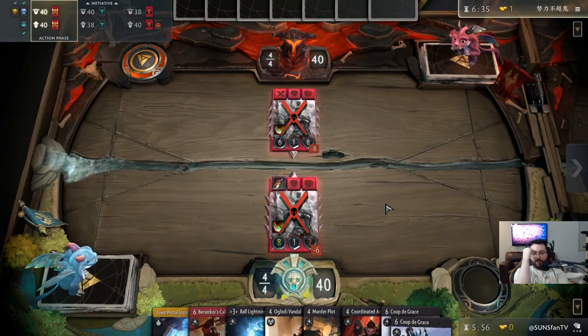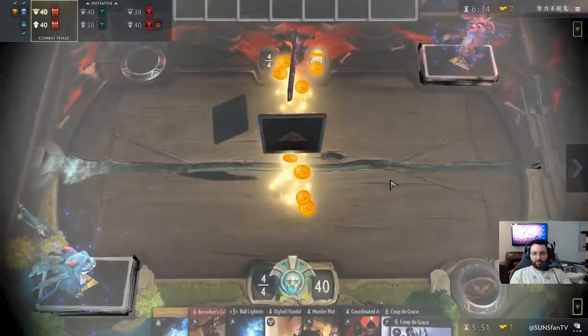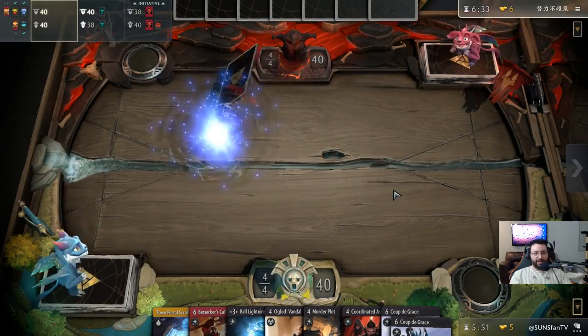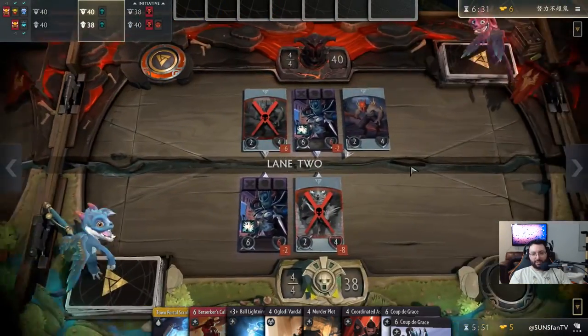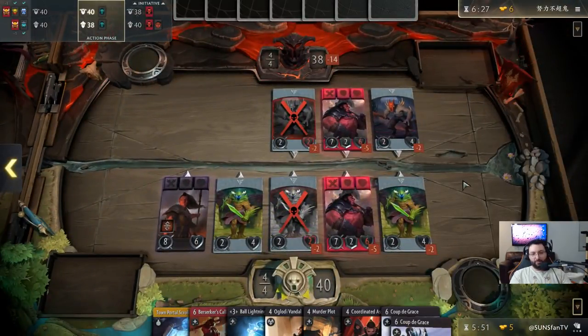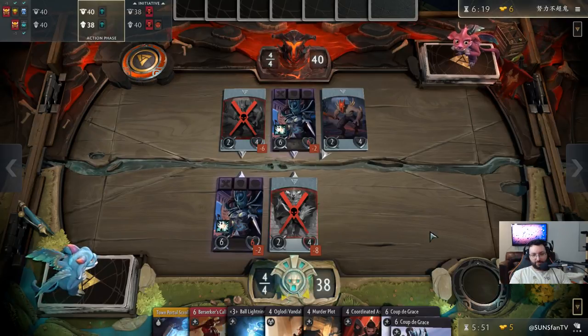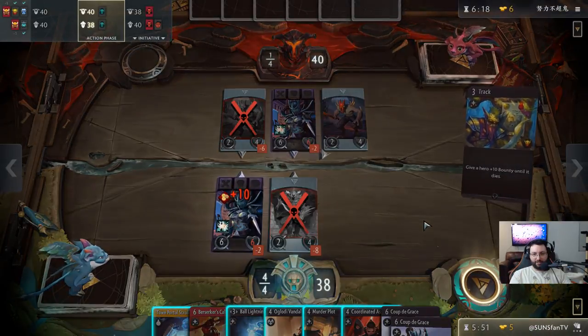I'm gonna go for the kill now. I haven't drawn Pick Off, Hipfire, or any of these cards — they kill Axe next round either way. So we're kind of banking on that, and worst case we just trade. He could heal and then I'm kind of screwed, so it's a bit of a risk — lower risk, higher reward, but a gamble nonetheless.